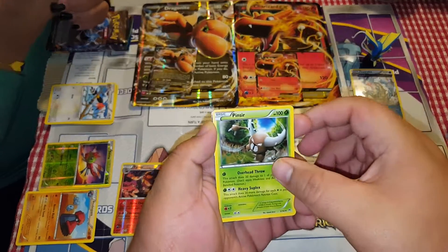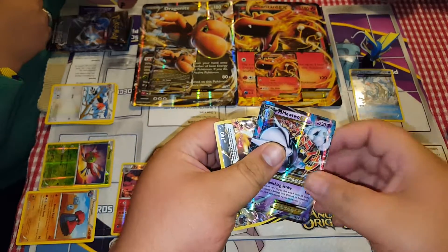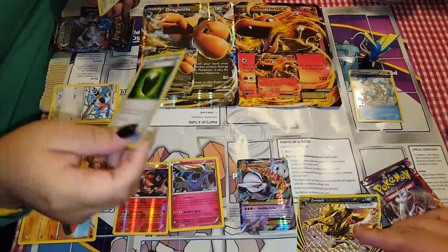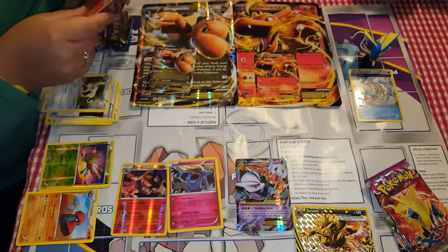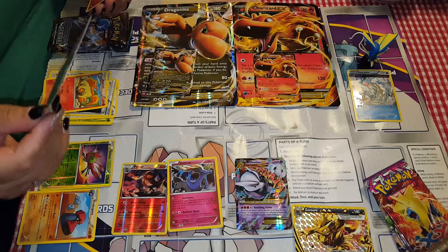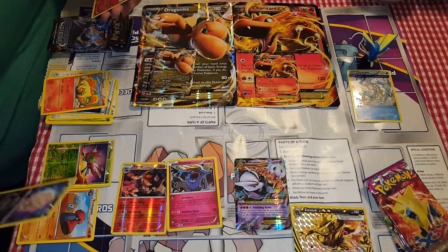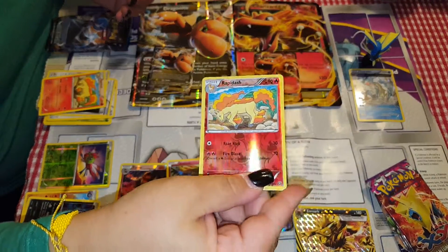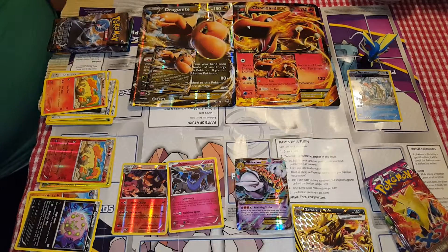Paris, Judge, Mega Mewtwo, and an Azurok Break, a Trainer Greedy Dice, a Persian, and a Rapidash — that's a Breakthrough card. Is that Spirit Link? Spirit Link — I don't know these new names. And then we have a Reverse Holo Rapidash. It has a little diamond — I'm not sure if it's a rare. Stars are rare.